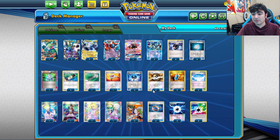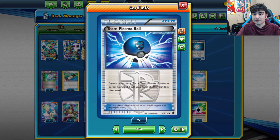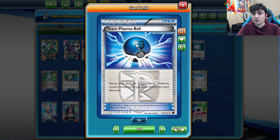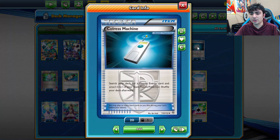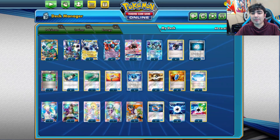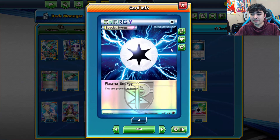Now here are some cards that a lot of you — especially those who haven't been around for the old days — won't recognize. First is Team Plasma Ball: you search your deck for any Team Plasma Pokemon with no discarding required, and it can be a basic, Stage 1, or Stage 2 Plasma. We also have Colress Machine: search your deck for a Plasma Energy and attach it to one of your Team Plasma Pokemon. That's Energy Acceleration on top of what Thunderous already provides. And this is Plasma Energy — it's a Colorless special energy that gives Team Plasma Pokemon special abilities when attached.